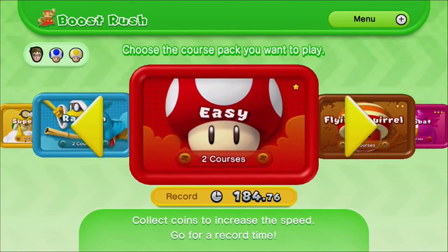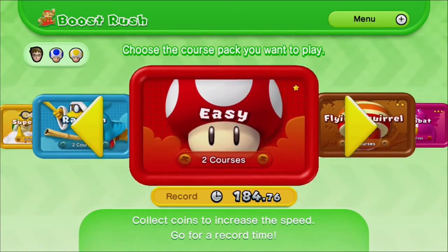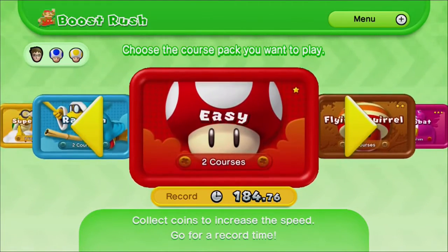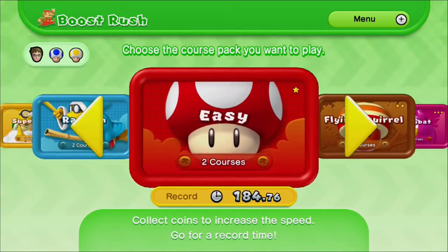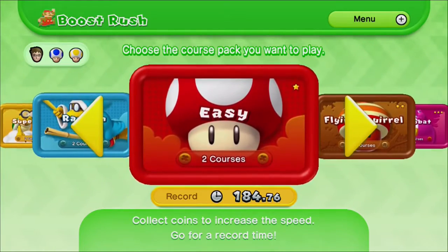So boost rush mode is basically — it turns the normal levels into a side-scrolling level. Basically you get coins and it will increase the speed of the side-scrolling. You have to get to the end while using the side-scrolling mechanic to get a good time, I guess.